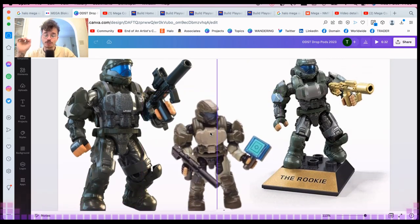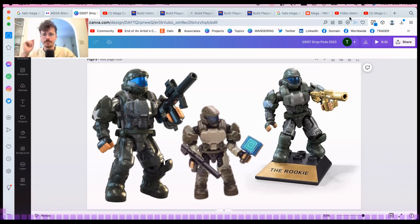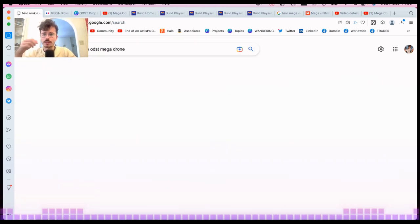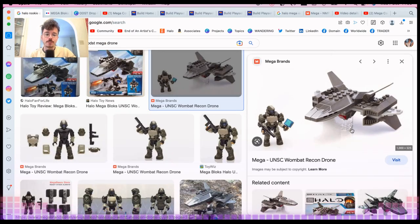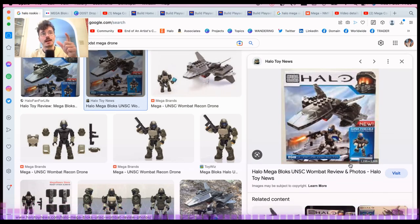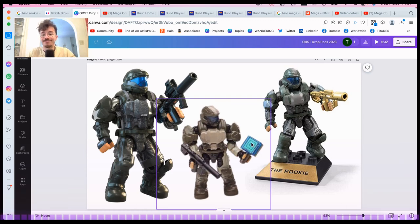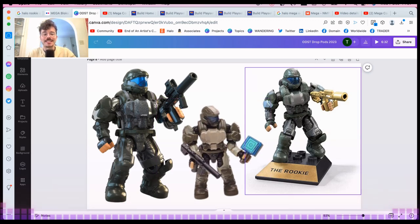The Rookie has come out in two previous sets: the Wombat Recon Drone and the 10th Anniversary Halo Heroes. The Wombat Recon line was cool — named character plus a vehicle. We had Jul 'Mdama with a Ghost, a Moa with a Mongoose, and the Rookie with the drone. This was also the first time the Rookie came out in a super-posable figure, and he comes with a little wombat drone. The 10th Anniversary Halo Heroes are now worth about 60 dollars — especially the purple Cortana.